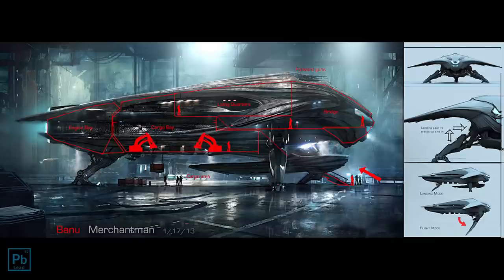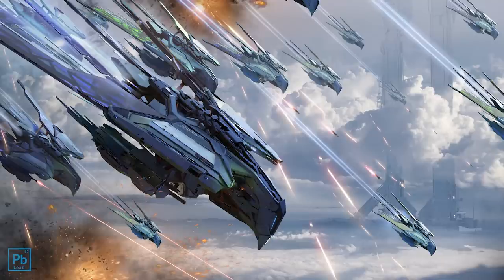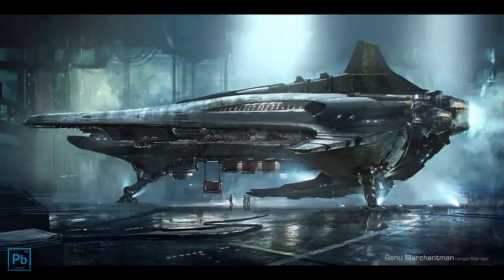It wasn't a huge ship, probably carrying a cargo load similar to that of the Freelancer Max. This made sense — it was the sort of ship you might try to slip past a blockading fleet to get down to the surface and sell your cargo. It was also said to have a symbiotic relationship with the Banu Defender, likely a nod to the phalanx shield systems from the Tavarans.